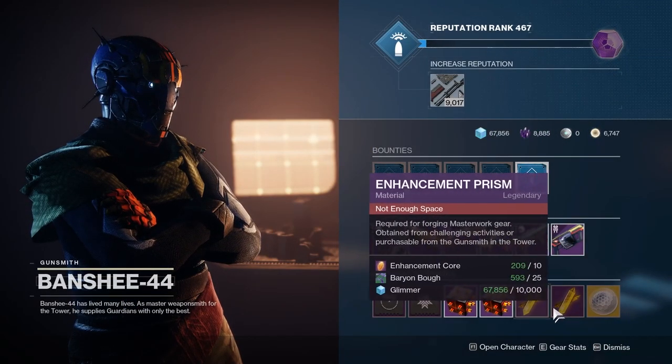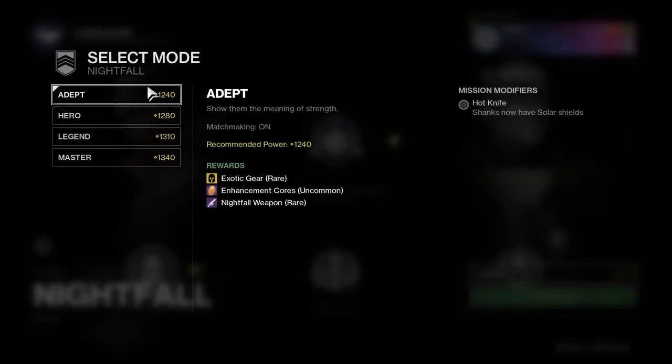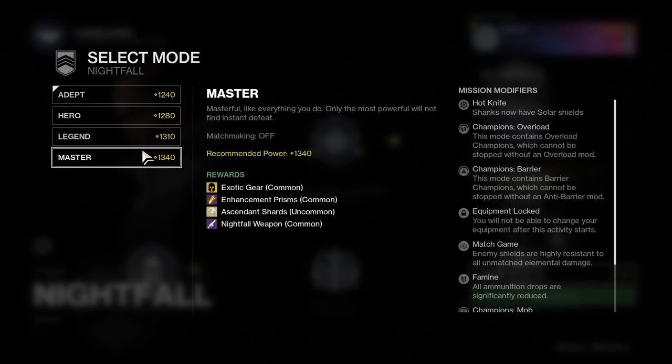That's essentially everything you need to know about upgrade materials in Destiny 2. But let's talk about nightfalls again. Nightfalls are essentially hard-mode strikes with five difficulty options, the first two of which have matchmaking. The harder the nightfall you complete, the more you are showered in rewards. Master and Grandmaster nightfalls can also drop exotics, enhancement prisms, and ascendant shards.